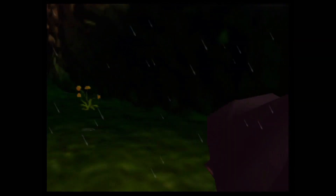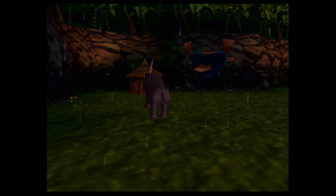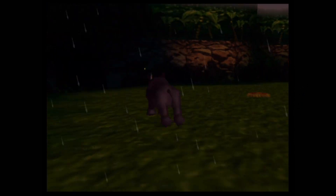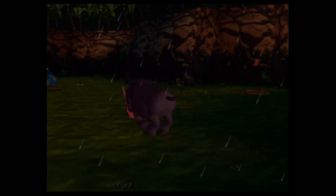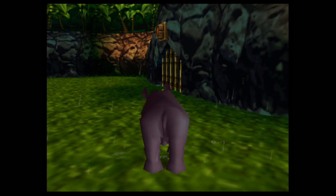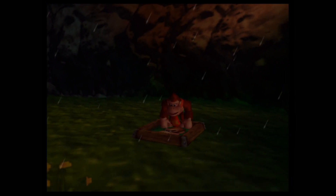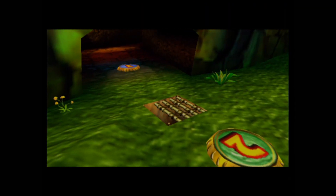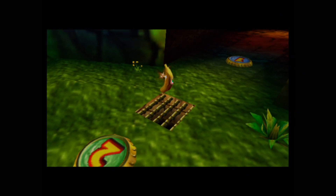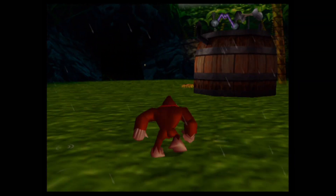Rambi returns after the events of Donkey Kong Country and Donkey Kong Country 2 — except DK Country 3 where he was replaced by Ellie the Elephant. Rambi plays much like he does in those two games: he can charge into enemies. If you've had enough of the animal buddy transformation, you can exit it by pressing the Z-button and the left C-button.